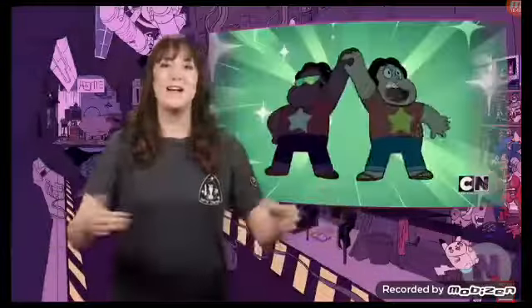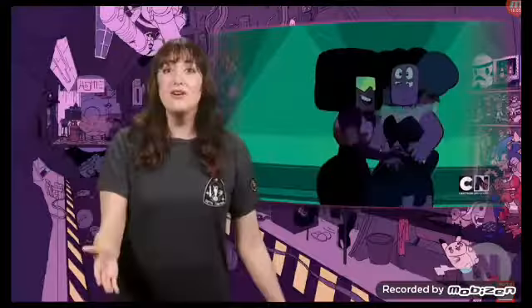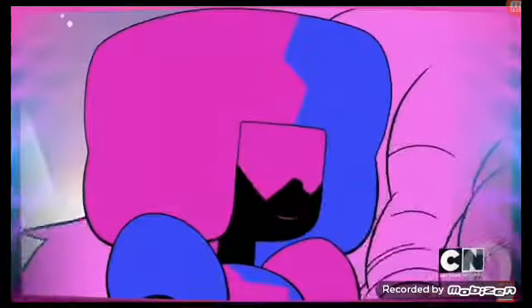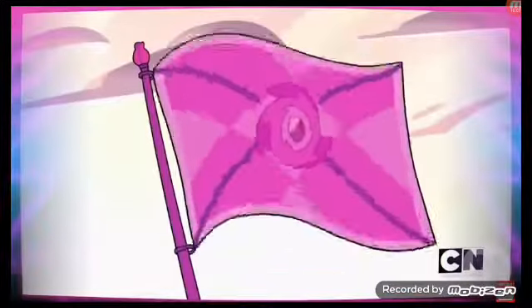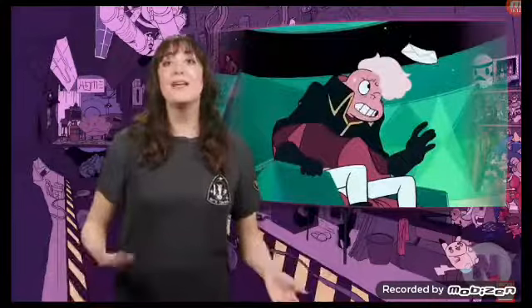Steven comes back and introduces Garnet to the Off-Colors. She comes on a little too strong and makes the Off-Colors feel pretty off-put, because they've never heard a compliment before. Garnet lets the Off-Colors know that they're special, rare, and worthy, and tells them the story of Rose Quartz.